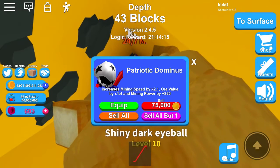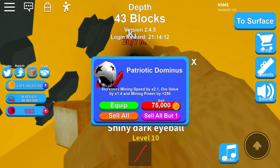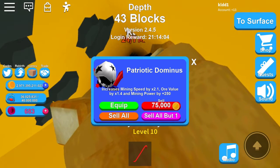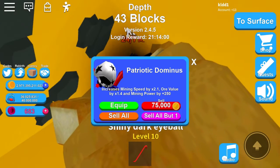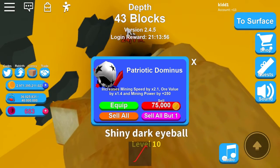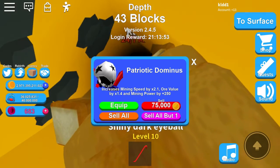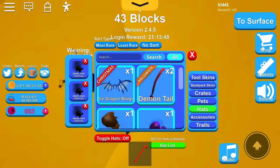Moving on to Patriotic Dominus — one of the worst stats in the game too. This one's a little better but it's not good in stats, believe me. Increases mining power by 2.1 — that's trash. Ore value by 1.4 — that is horrible. Mining power by 250 — still trash.